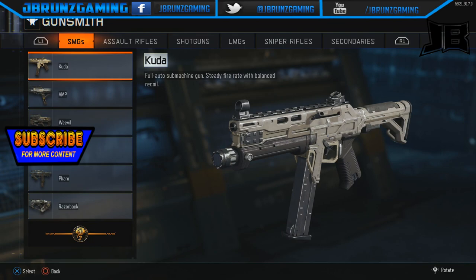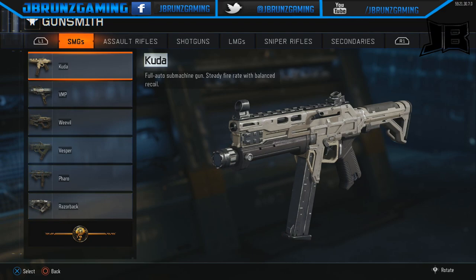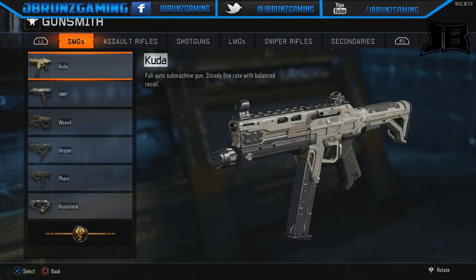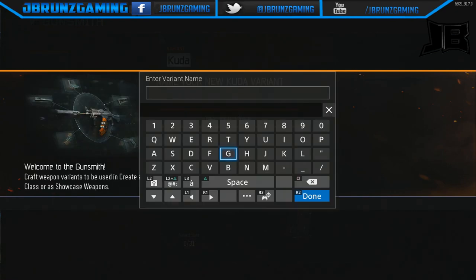So how you do it — it's not really 100% deleting dark matter off your game, but it's something fun and you can pick any gun you want to do it to. We're going to go with the Kuda because it's my favorite. First off, you're going to go to Identity, click on Gunsmith, go to Kuda, click Create, and go to Enter Variant. We're going to do the name "Wager."